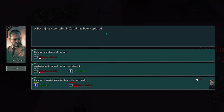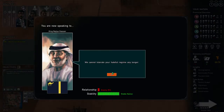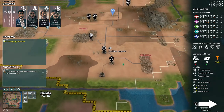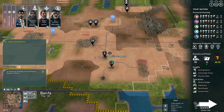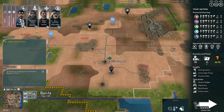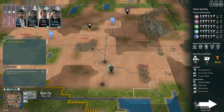Alright, a Basenji spy has been captured. He would lose a favour — disavow knowledge. We just made an enemy. And you move up towards these here. I'll go right away.